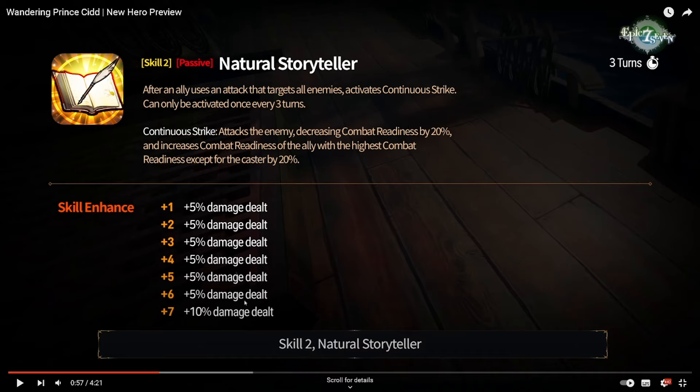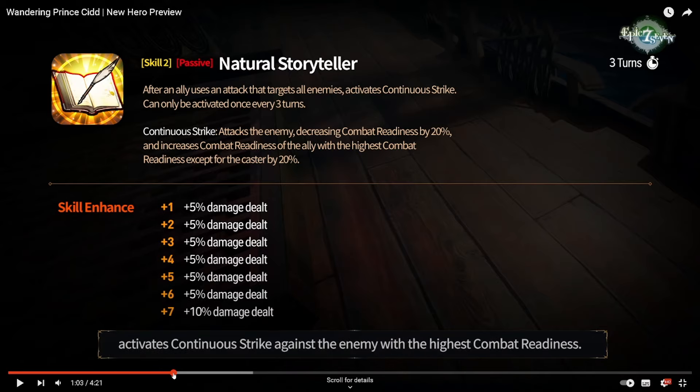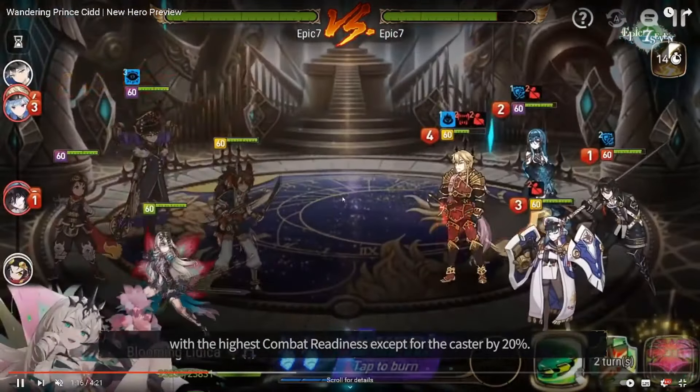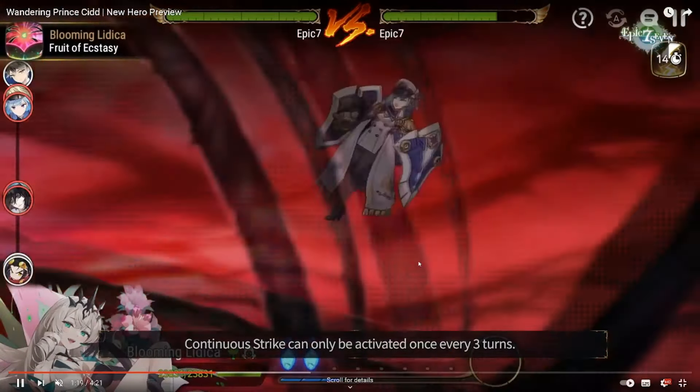Kind of like a double swing in terms of combat readiness affecting, but single target for both your ally and the enemy. Very cool. Let's see the animation for Natural Storyteller - you got to run this guy on Taga Hells, right? So we're activating with Lytica here. They built their Cid with zero damage since he's a mage, going for full speed and effectiveness build. We decreased combat readiness on ML Polidus and then pushed up the Lytica, allowing her to go straight into S3.